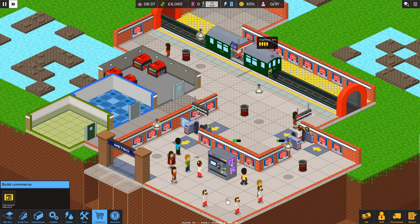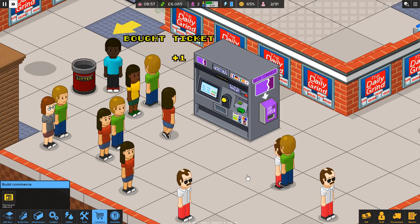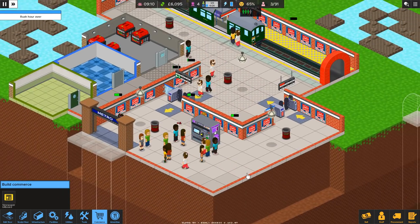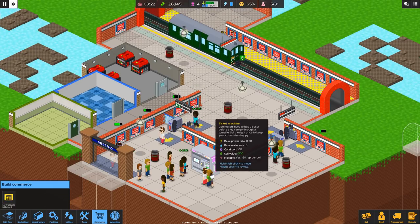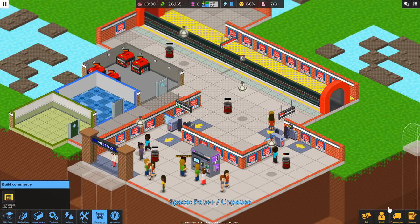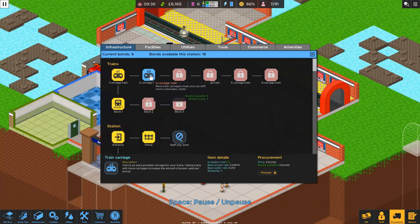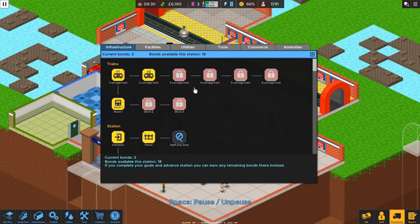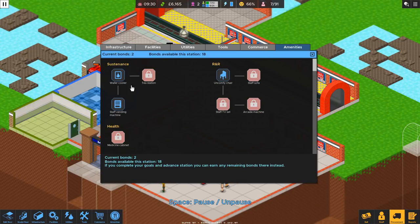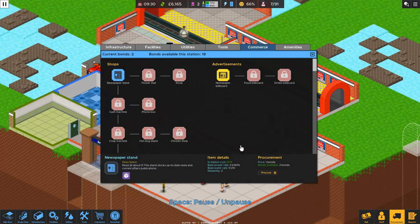Let's speed this up. Oh look at that — we have six bonds. Let's start procuring here. Carriages all the time unless I mess something up — always carriages. So now we have carriages. We still have two more bonds and we're going to go ahead and go with a newspaper stand to keep the commerce theme flowing here.